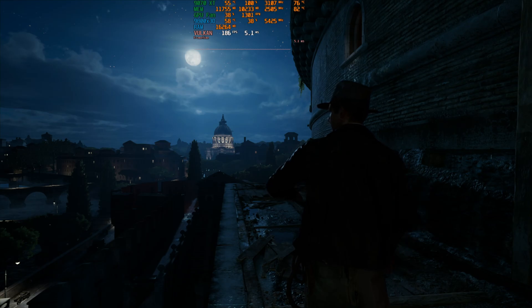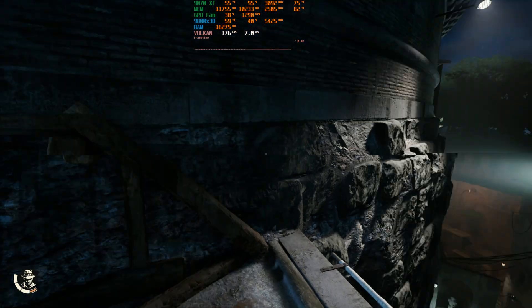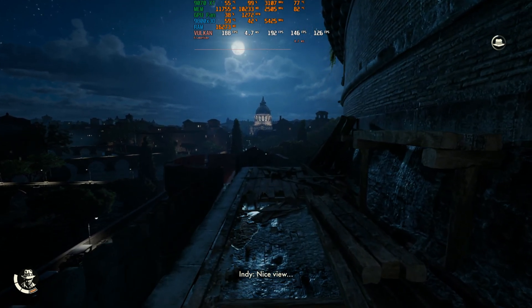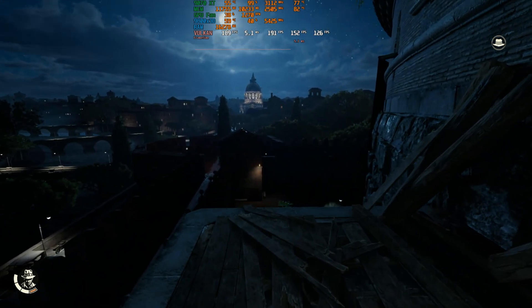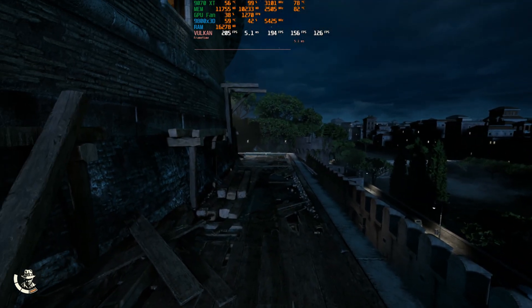Now let's move to the performance difference between ray tracing and path tracing. When it comes to Indiana Jones, even if you disable ray tracing you still have ray traced lighting, but this is very light. The RX 9070 XT is capable of good frame rates when RT is set to off.